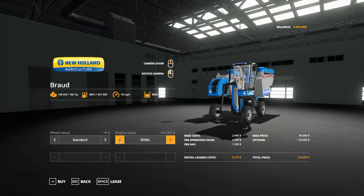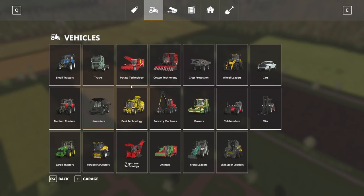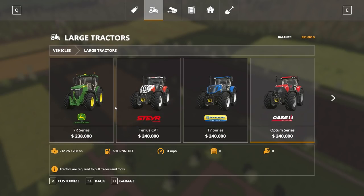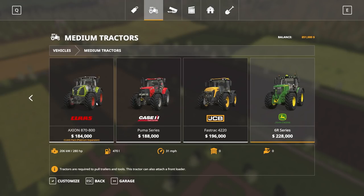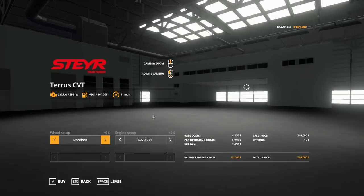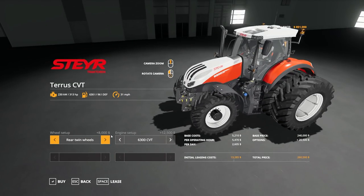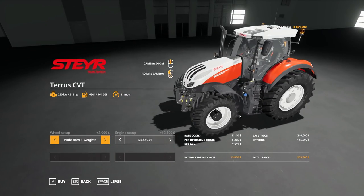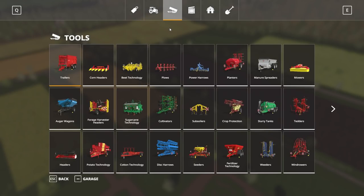We also need the harvester — probably worth the extra $25,000 for the bigger engine. Bought that. For the tractor, I'm tempted to go with the classic Case but I've never run the Steyr before, so let's go with that — the Steyr 313 should be plenty. We'll add wides and weights, which will be nice. A little pricey but we're good.